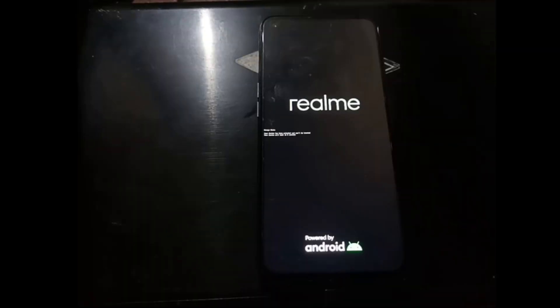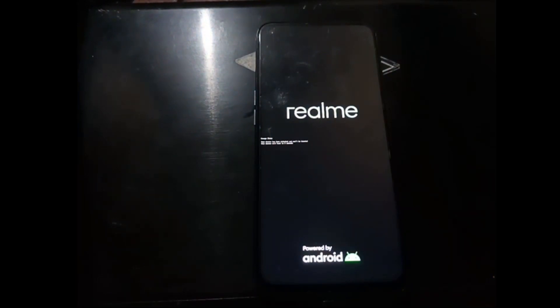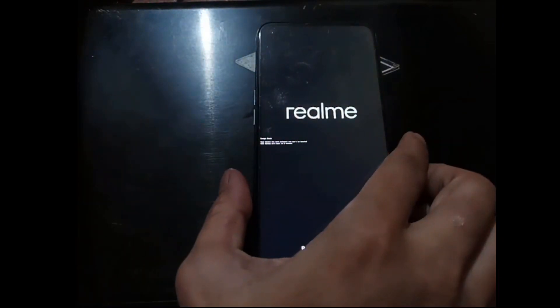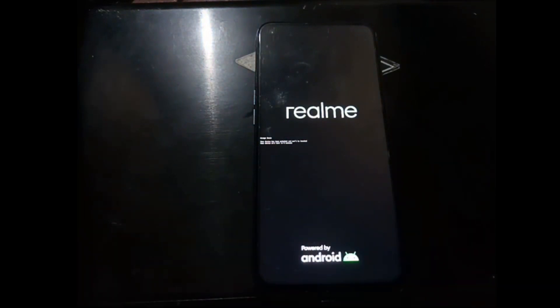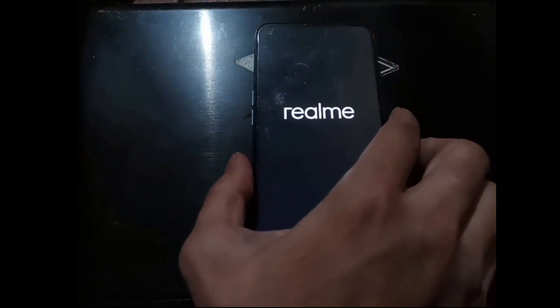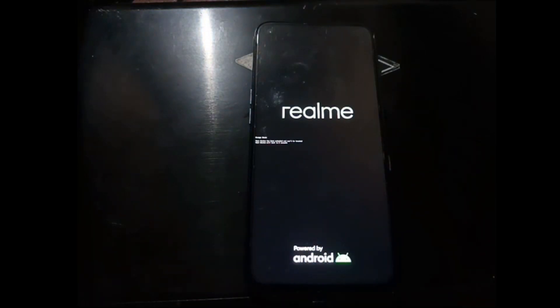Hello guys, assalamualaikum, again with Ombob. As mentioned in the intro, we have a Realme 7 here and it is in a boot loop because someone failed to root this device. Our task is to flash it back to normal, and after that we can root it again. The Realme 7 is also known as the Realme Narzo 20 Pro — the code name is RMX2151. Other code names and all needed links, files, and steps will be provided in my blog, check the description box.